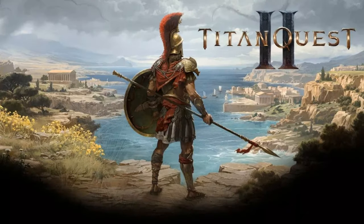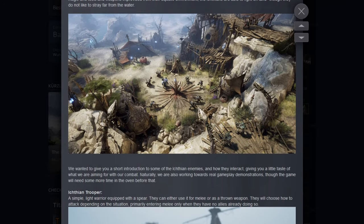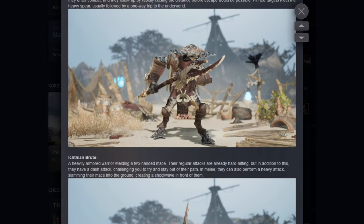A new Titan Quest 2 update has dropped. The April update has the title 'The Ichtians and Titan Quest 2.' Stay tuned for an in-depth analysis of it.